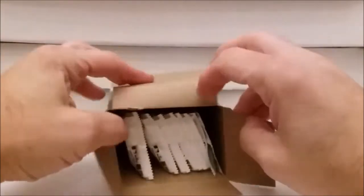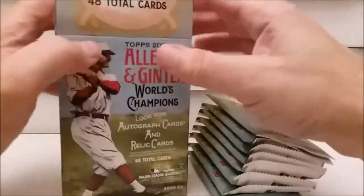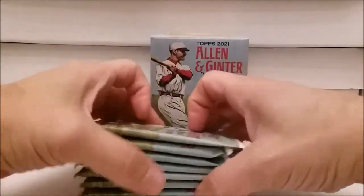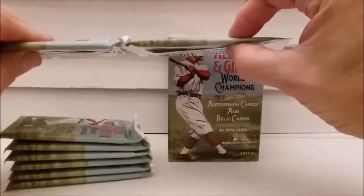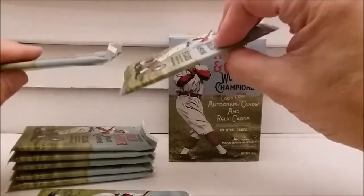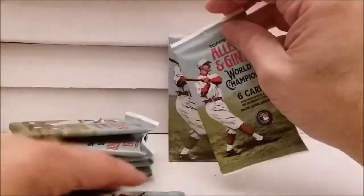You know how much I like Allen and Ginter - ever since I got that Merlin's wand and that egg rookie card and all those neat cards a couple years ago. I just can't get enough of these. Some of the coolest cards there are. That one looks thin, that one looks a little fatter - that must be the extra pack, it says six cards. We'll open this one first and just go right in order.